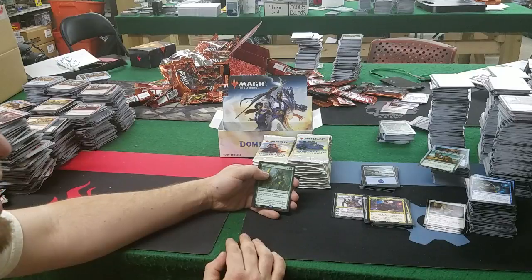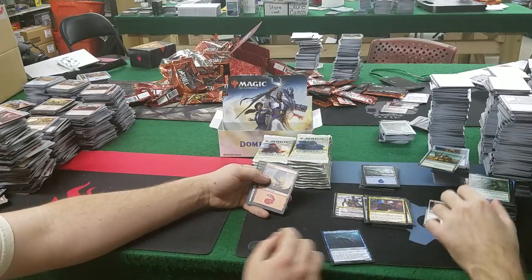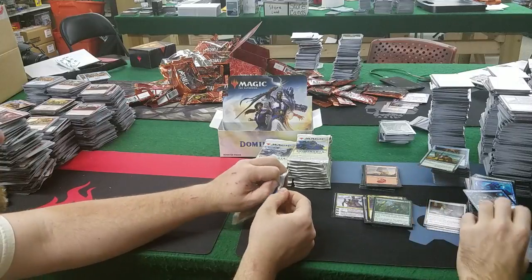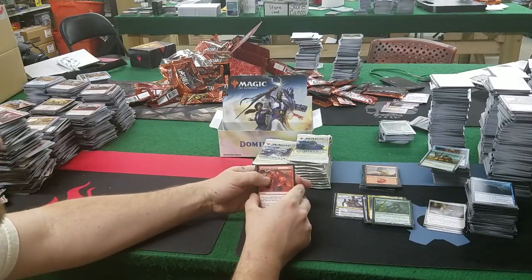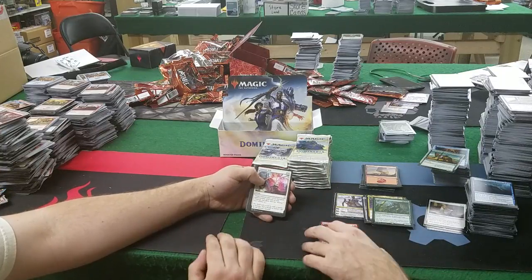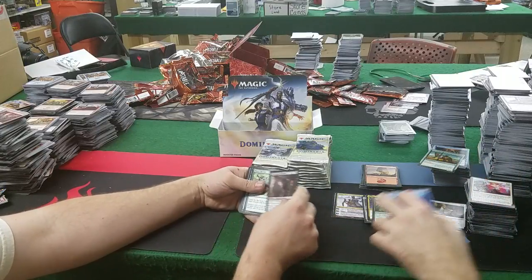Verdant Force: 8 mana for a 7/7 — at the beginning of each upkeep, create a 1/1 green Saproling creature token. Each upkeep — commander format only, otherwise too slow. Pierce the Sky: deals 7 damage to target flying creature for 2 mana — it might as well just say Plummet. Unwind — strongest common, I think. Thalid Omnivore: 4 mana 3/3 — equipped creature gets +2/+2 until end of turn, gain 2 life. Radiant Lightning again: 4 mana, 3 damage to target player and 1 to each creature they control.